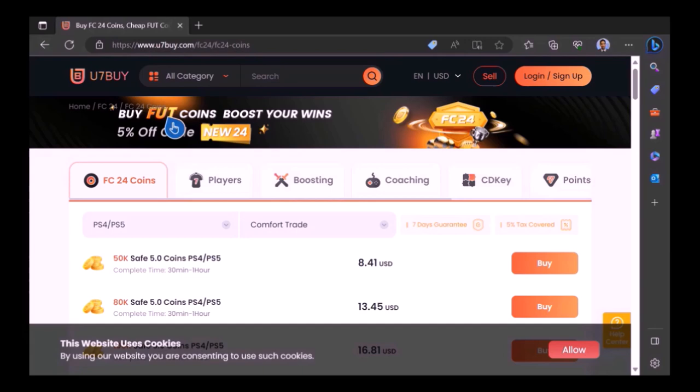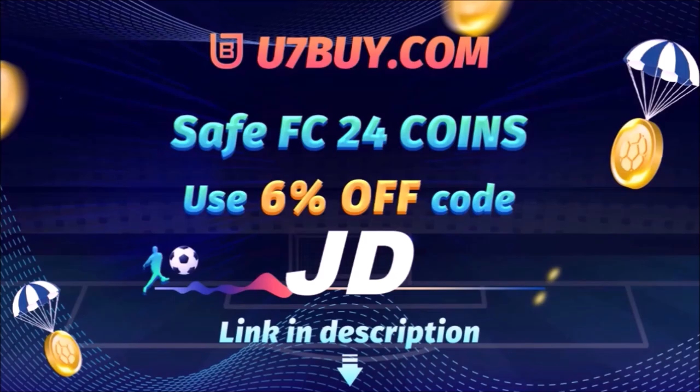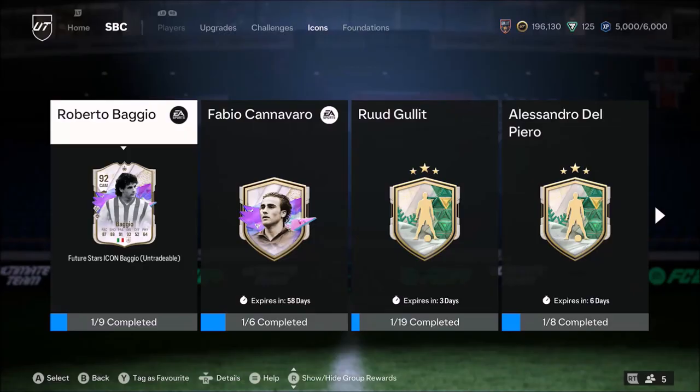Want to use icons and elaborate your experience on EAFC 24? Well check out use7buy, it's the only place JD Gaming ever uses to buy his FC coins. Type in JD for a cheeky 6% off, link in the description.